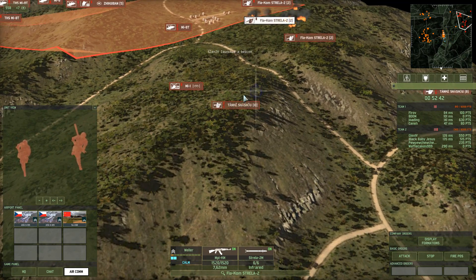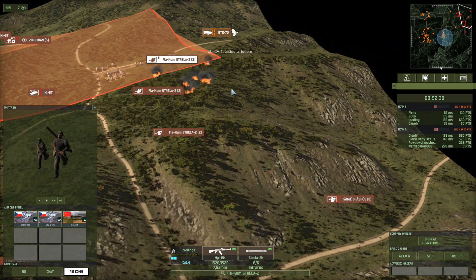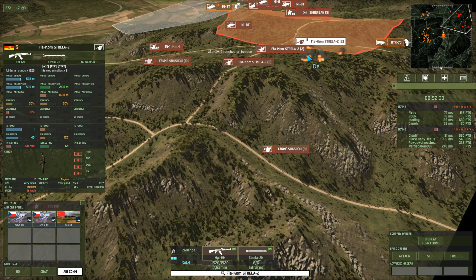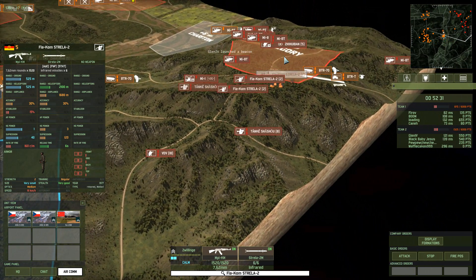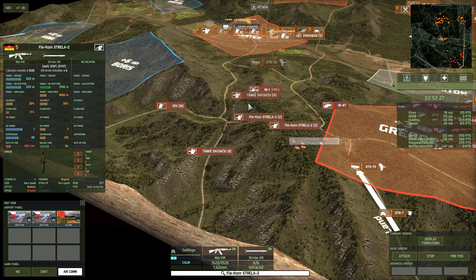What I think I'll do here is I'll start to get the Strayla teams moving on top of these locations, and I'll just sort of keep them there as a pair net. I saw some pretty interesting forms of gameplay earlier where one guy, one Red 4 player, essentially depended on only...